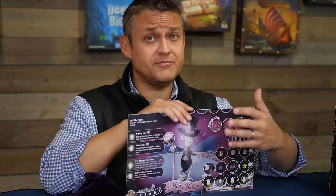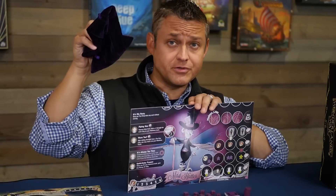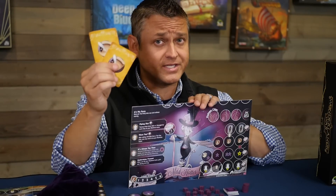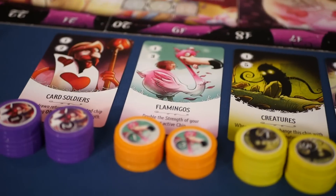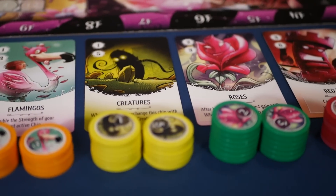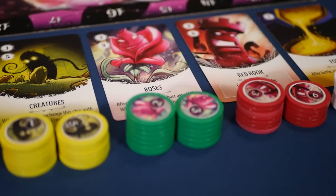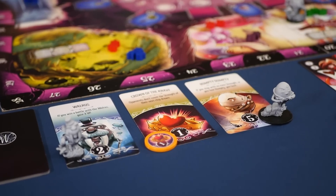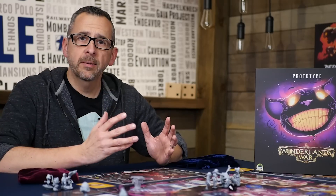Players will also collect their leader board, which will have variable player powers that will direct their style of play. They're also going to collect all the tokens of their color, their bag with all of their chips, along with taking two quest cards and choosing one to start the game. Finally, for setup, the players will take all of the six different allies along with their corresponding chips and lay them off to the side of the board, and then choose three random Wonderlandians, which can be represented either by miniatures or chips of their own. Now that setup's done, it's time for your first tea party.